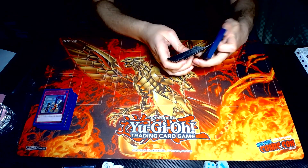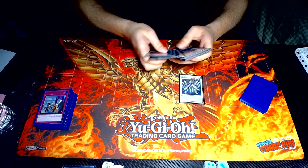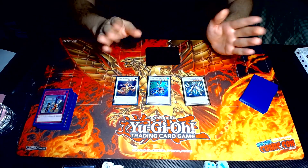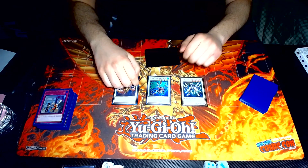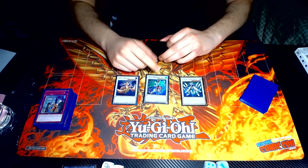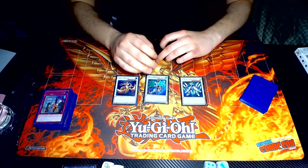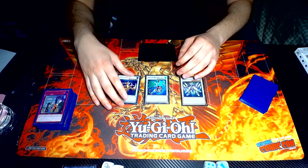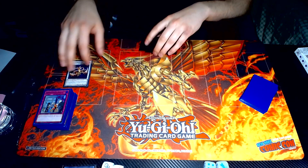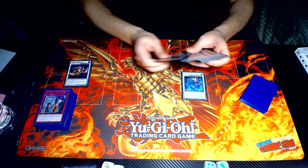Moving on to the extra deck. One Starters Charge Warrior, one Juju, and Coral Dragon — these are really good, draw-a-card effects. Funny thing about Coral Dragon — that was actually the only card I did not make all weekend. But against Invoked, this card is really funny because Construct cannot get over it since it can't be destroyed by battle or card effects — Construct just kind of cries. Moving to the level 9: Shenzhen. This card is what makes the deck really, really, really good.